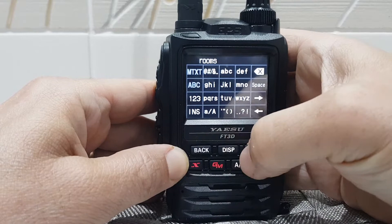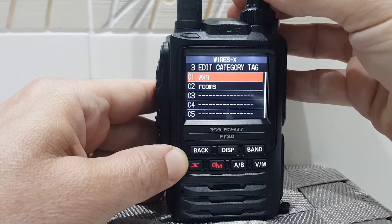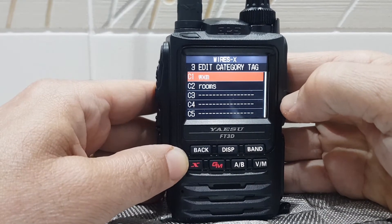So let's put in the word Rooms, OK. Then we'll hold down the DISP button. We've got two categories now. So the next thing is, how do we put the node rooms that we choose into that category?